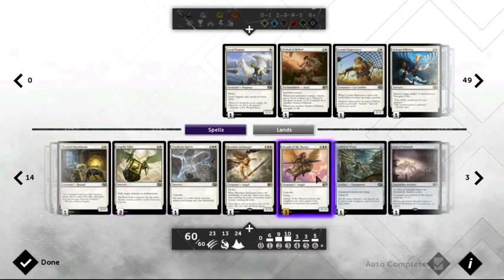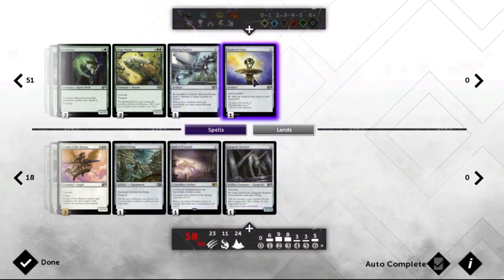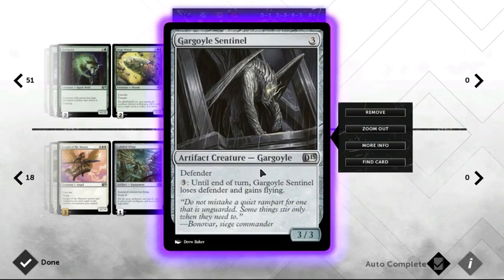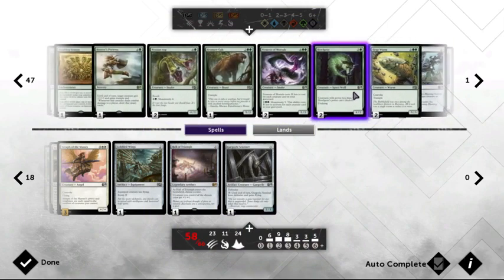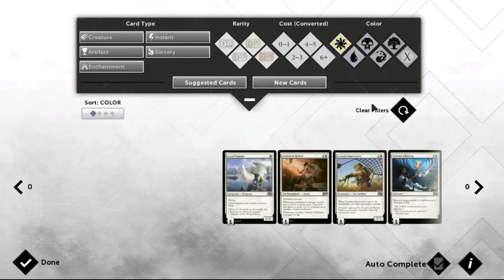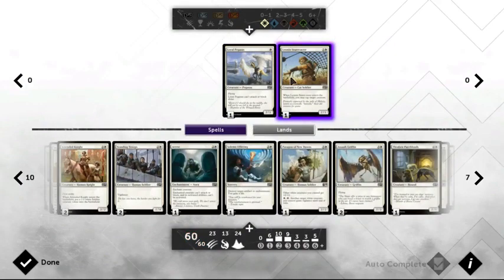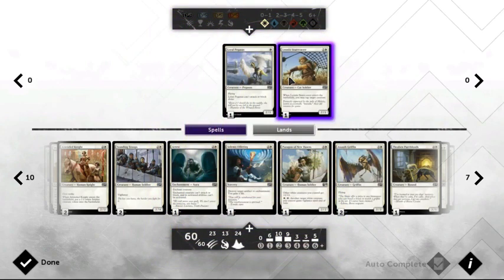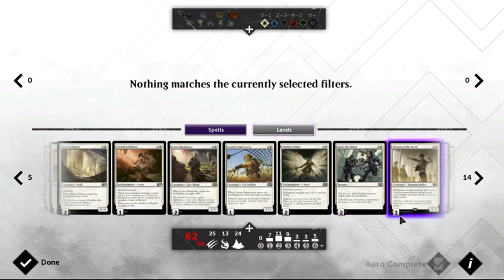I kind of like that one but that's just personal preference. Until end of turn, Gargoyle Sentinel loses defender and gains flying — it's a 3/3. Yeah, I like that personally. Let's add Ordeal of Heliod. This card is a 2/1 for two mana which is a pretty good put-down card; it can be a linchpin in winning games because you can tap something that's trying to defend. You know what, screw it — I'm gonna go with the 62-card deck.